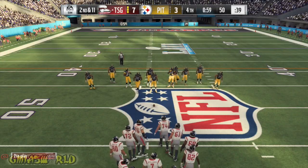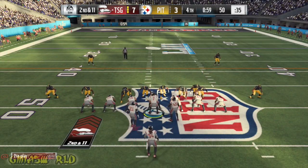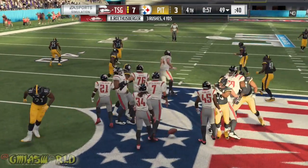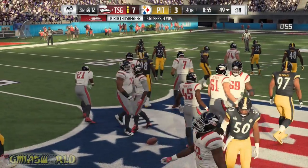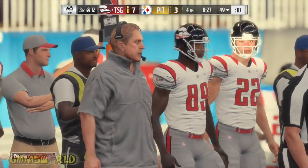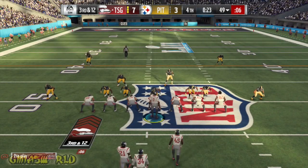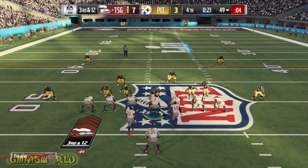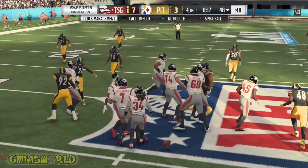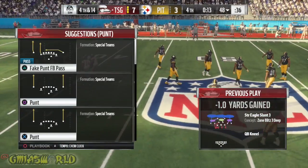Obviously right now you don't want to really run the score up or anything like that because the computer cheats. It is on simulation mode and with simulation mode, it's very, very ridiculous the things that the computer will do. They will do wild things like you'll be tackling them and they'll be running with you on their back, throwing for first downs on fourth and 30. It's some real crazy things that go on, so what I would recommend is, once you get it and it's over, just kneel the clock out and be ready to go.